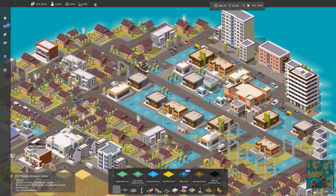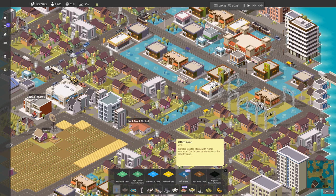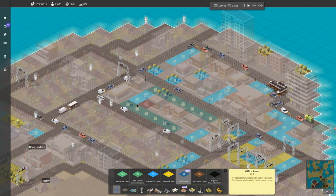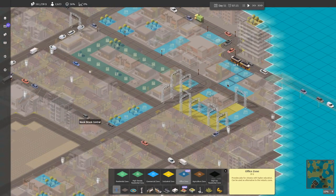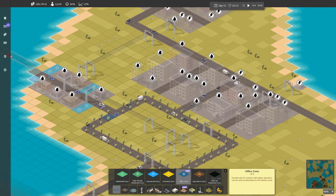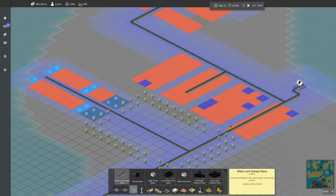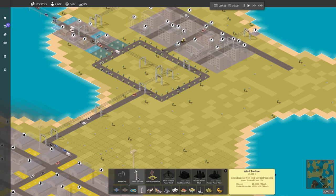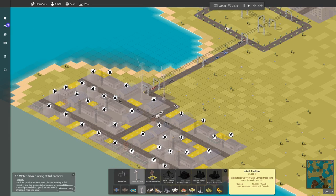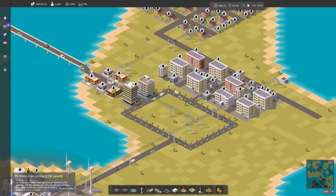Why is there no commercial going in here? I guess not enough demand for commercial. Office zones — jobs for citizens of higher education. Use as an alternative to an industry zone. We'll see if we can fill some spots in with offices. We have a water problem. I'll put some offices right in here and see if people will grow there. Oh, what's new? We got a secondary school also now. I have a lack of power — another wind turbine over here.